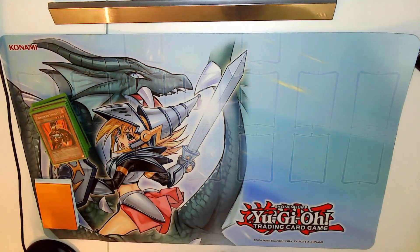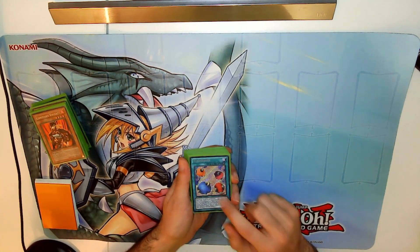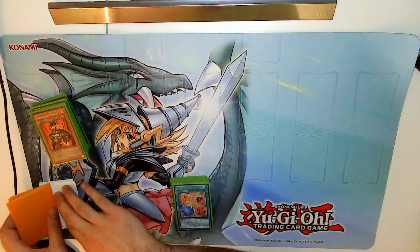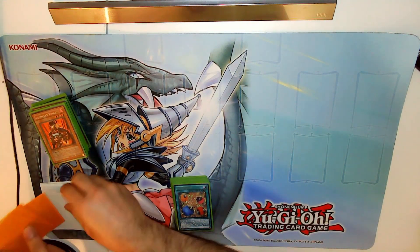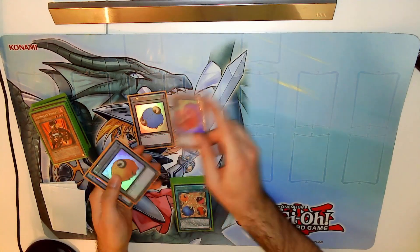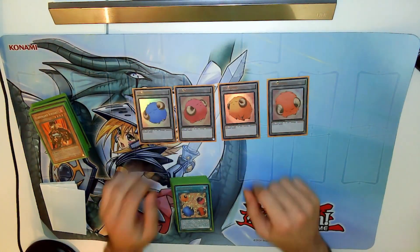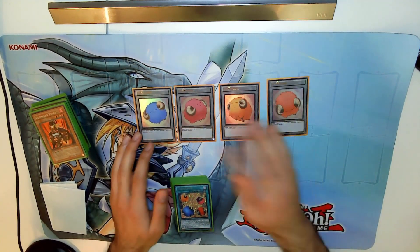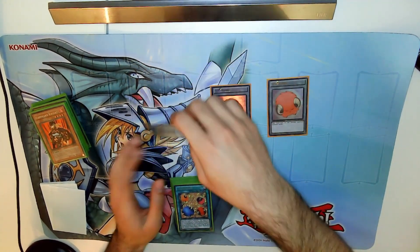Going to the spells, we already see at the top we have the Scapegoats, and of course if you play Scapegoats you play the Scapegoat tokens. The orange one is my favorite — let me know what Scapegoat token you like the most. It's just that orange is my favorite color.